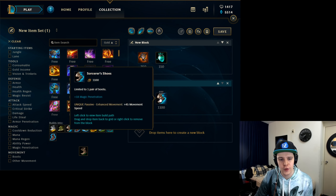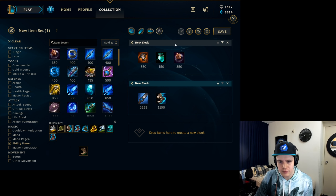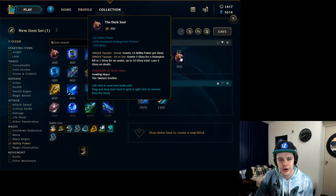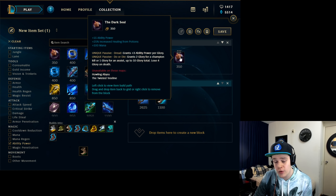Your boots are very straightforward — just get Sorcerer's Shoes. Magic penetration on Evelynn is a big deal since she has a lot of high base damages, so the more magic pen you have, the more effective you'll be. On your first back, I want to note something special: Dark Seal is a very good item for only 350 gold. On your first back, look to get something like a Dark Seal with Boots. If you snowball hard enough on Evelynn, you can even opt to upgrade it into a Mejai's. The extra healing from potions and the 100 mana make it very worth it. I'd highly recommend picking up a Dark Seal first back if you don't have a major item completed.